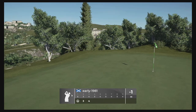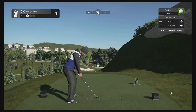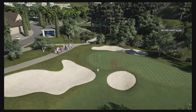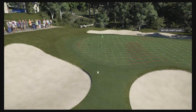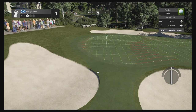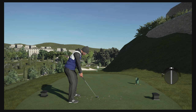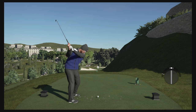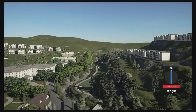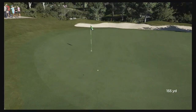Hole four looks like a downhill par three playing 161 yards. With that slight four mile per hour wind holding us up, I'm going to go full backspin on this seven iron and just land this as close to the pin as possible — anything right at the flag and the ball will disappear down the green. That should be good — it should release out.